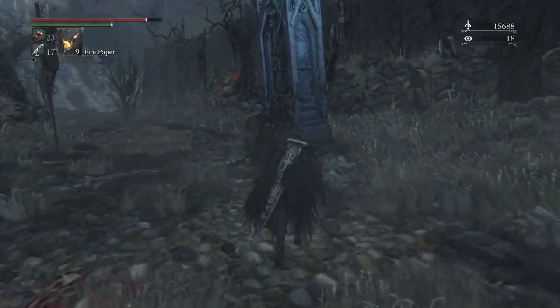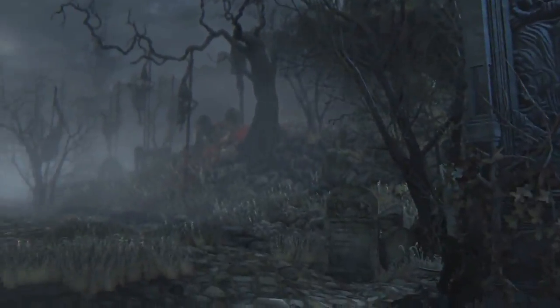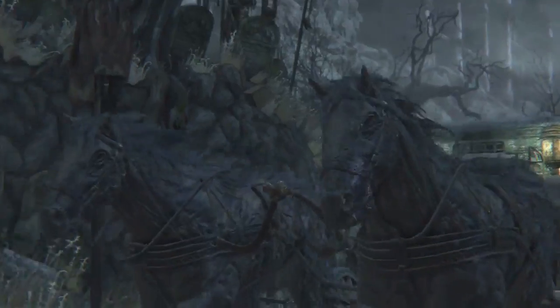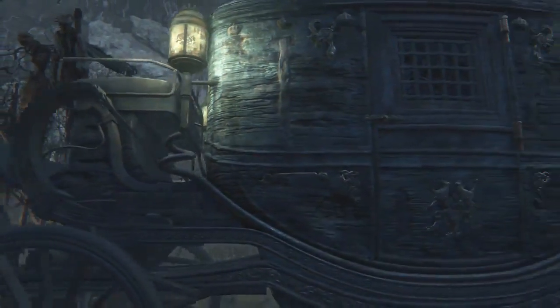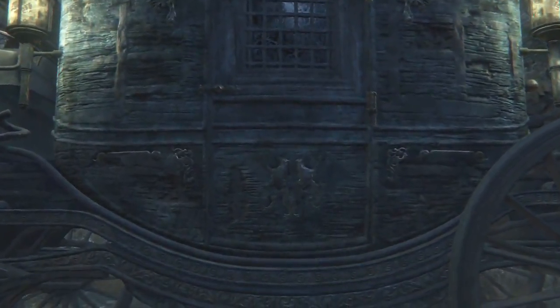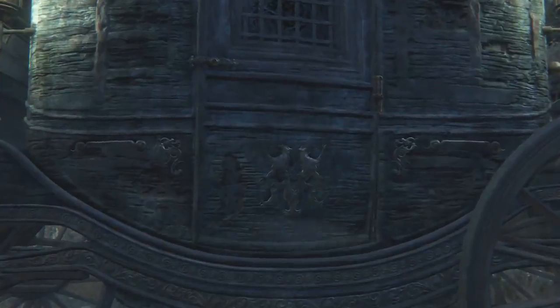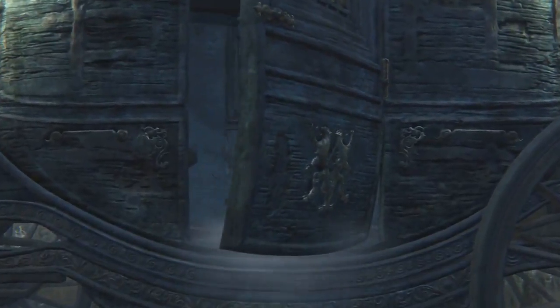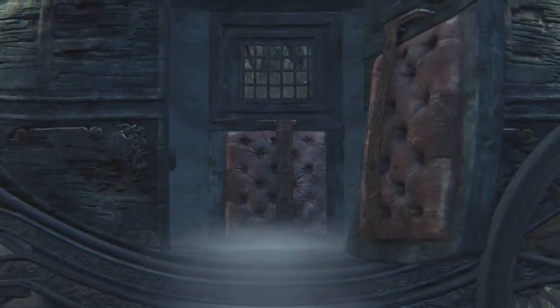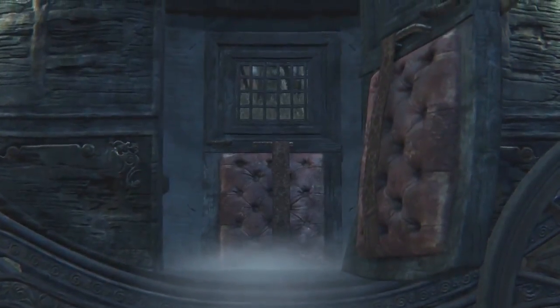Clear out all the enemies if you can because it makes this better. If you go to this obelisk, activate the horses, and jump into the carriage, the dogs and enemies around the area can attack the horses and kill them, which can glitch the area — I read that online. So I made sure to kill all the enemies off camera so you wouldn't have to watch.